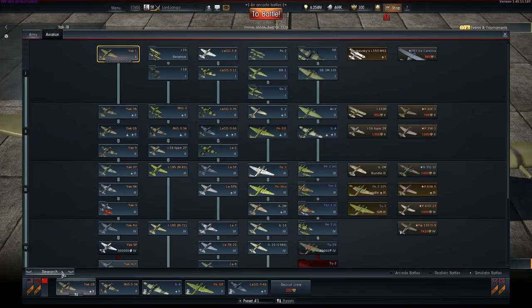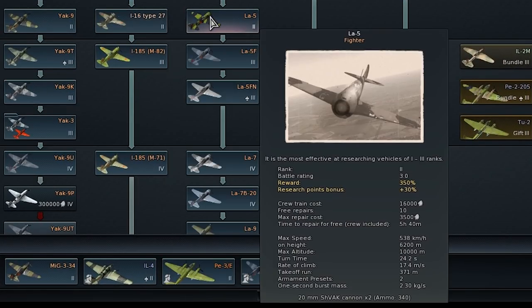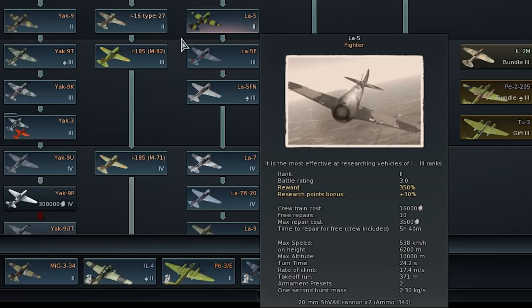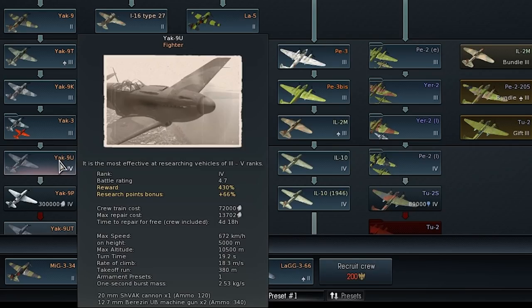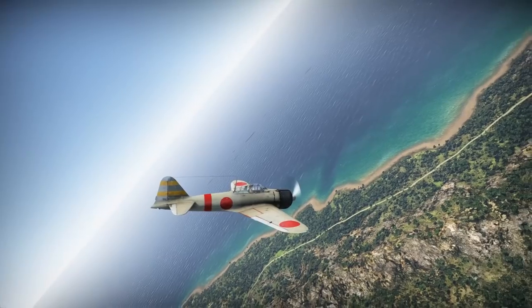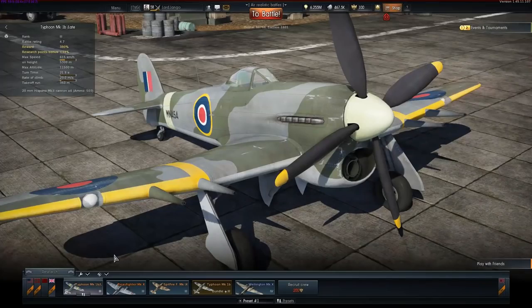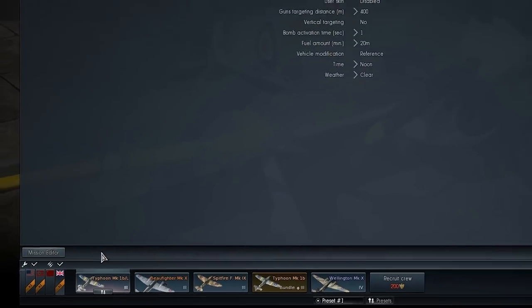The first thing you need to know: each aircraft is different, and so is their arsenal of air stunts they can perform. Max speed, turn radius, stall speed, and many other factors can influence which moves you can do. Never try to engage in tight dogfighting on a German Focke-Wulf or perform a boom and zoom on a Japanese Zero. Before you venture out into battle with your new aircraft, you best take it out for a test flight.